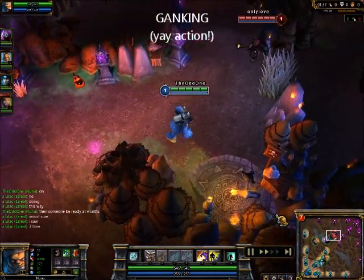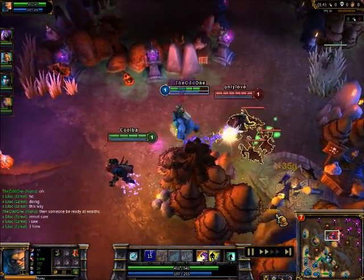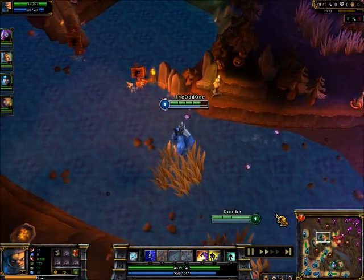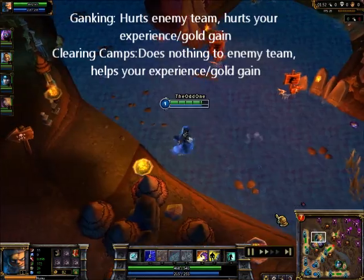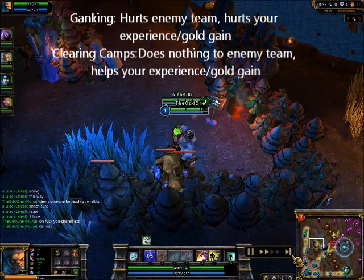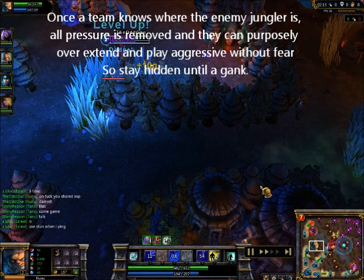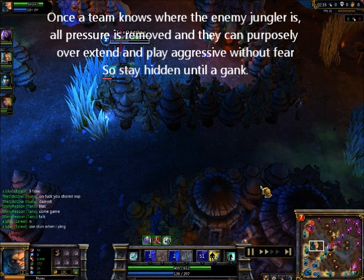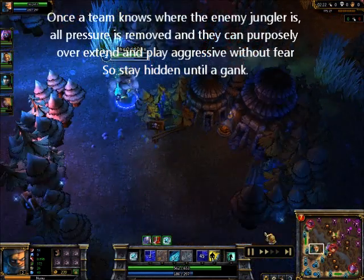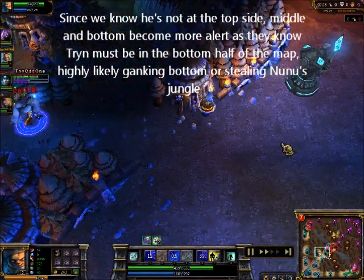Ganking. A jungler has to balance ganking and leveling, as ganks will often yield far less experience than simply keeping all the camps constantly dead. It is always important to mix these up. The moment you're seen on the map ganking, it removes all pressure from other areas of the map, as they'll know your exact spot at that moment. This knowledge of the enemy jungler's position also ties into counter jungling. Here I figure that since enemy Tryndamere has yet to pass that ward to go to his wraiths, I assume he's in my jungle — so I killed the big wolf.